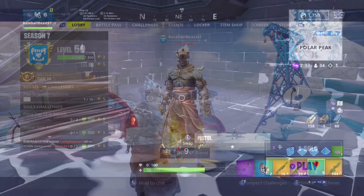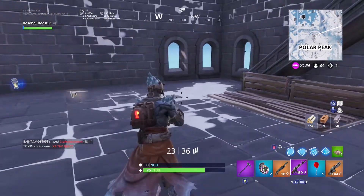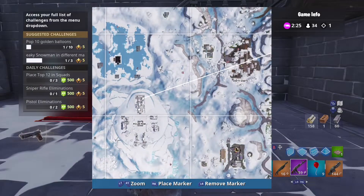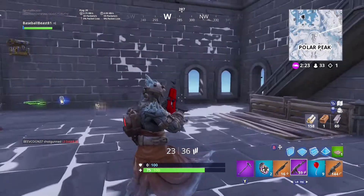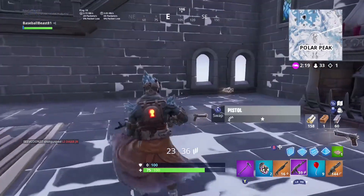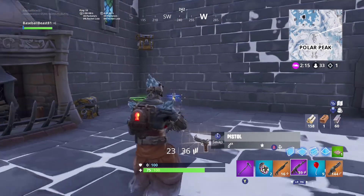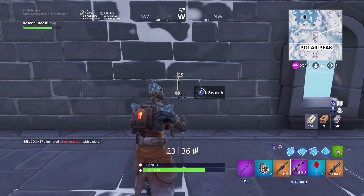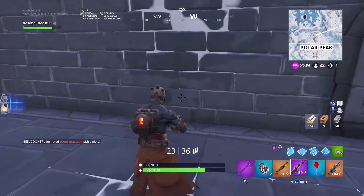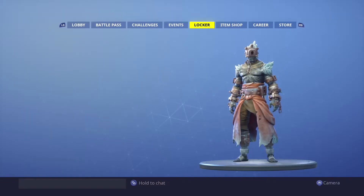The first location you're going to want to go to is here at Polar Peak in the main building. It's about two flights down from the very top of this building. Once you come up here, you'll see this chimney here and you go to the very right of it — there should be a table. I already broke it on accident, but when you go to the right of it, there will be a key on this table. You're gonna want to search the key and immediately it'll show you your new version of the skin. You have to have the skin to search the key, just as a heads up.